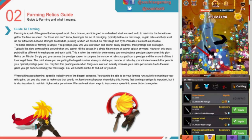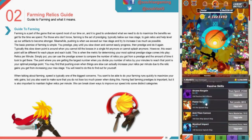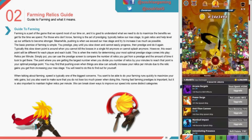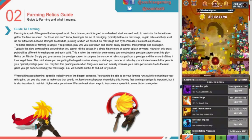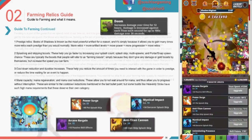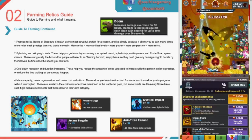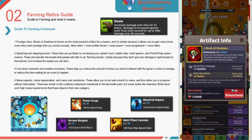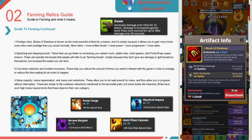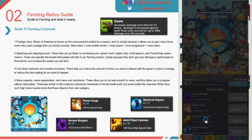Relics per minute: using your prestige screen, compare the number of relics you'd get from prestige and the time it took to get there. The point where dividing your relics by the minutes gives the largest number is your optimal prestige point. You may find that pushing even when things are slow can increase your relics per minute due to relic gains from increasing your max stage — you'll need to find this out for yourself. When farming, speed is typically one of the biggest concerns. You want to do runs quickly to maximize relic gains, but also maintain higher relics per minute. We can break these improvements down into six categories.